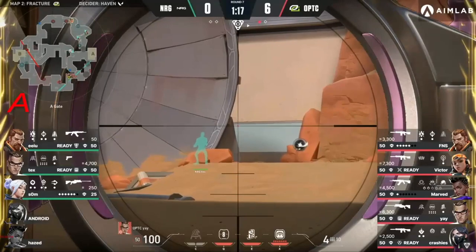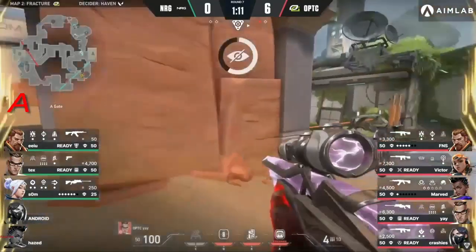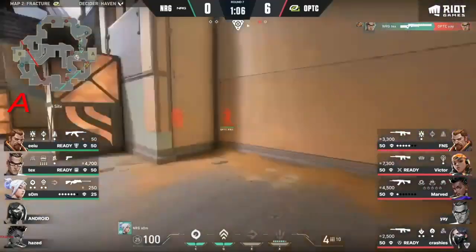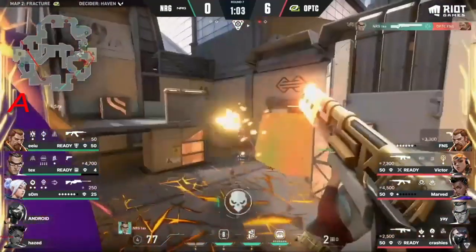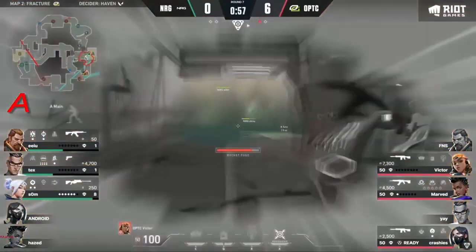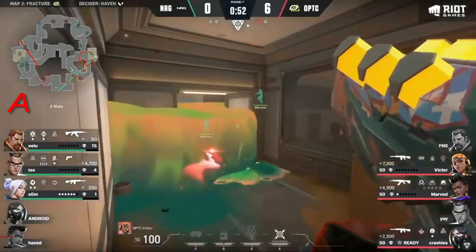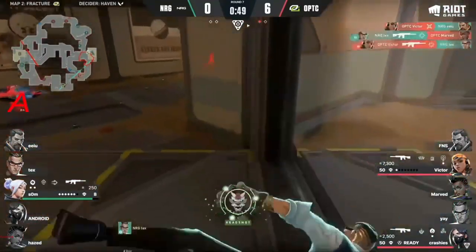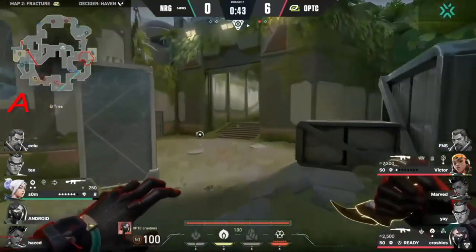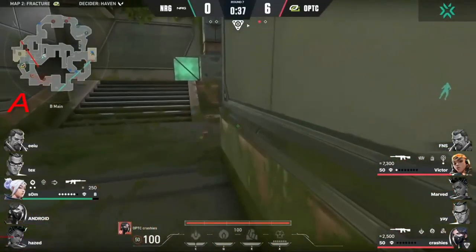A third coming Yay's way — Tex has second thoughts, understandably. The splash does come out, giving the advantage. Something Som can do to try to hold the side — great shot from Tex as he falls out of the drop position. Som looking to follow that up, flying there to dodge all of Rolling Thunder. Victor pulls out the rocket — but Yay takes down EU and Tex in the back, leaving Som in a one versus two. Quick dash toward the B side — Som has a better rotation.